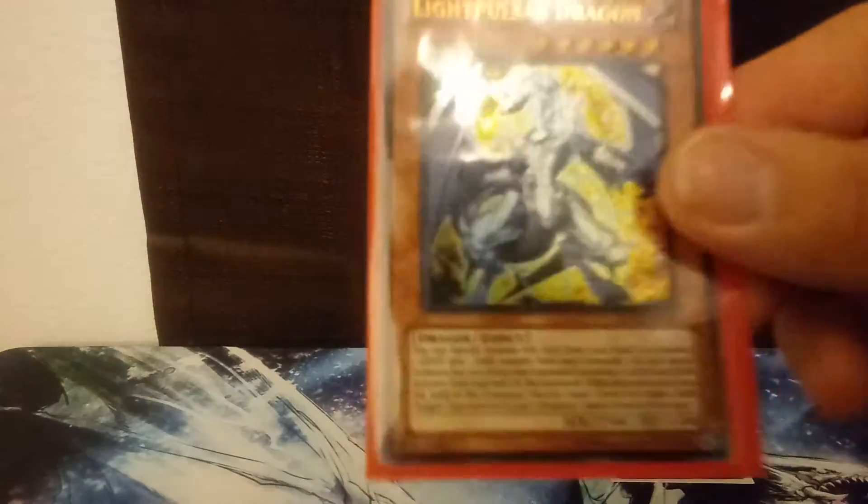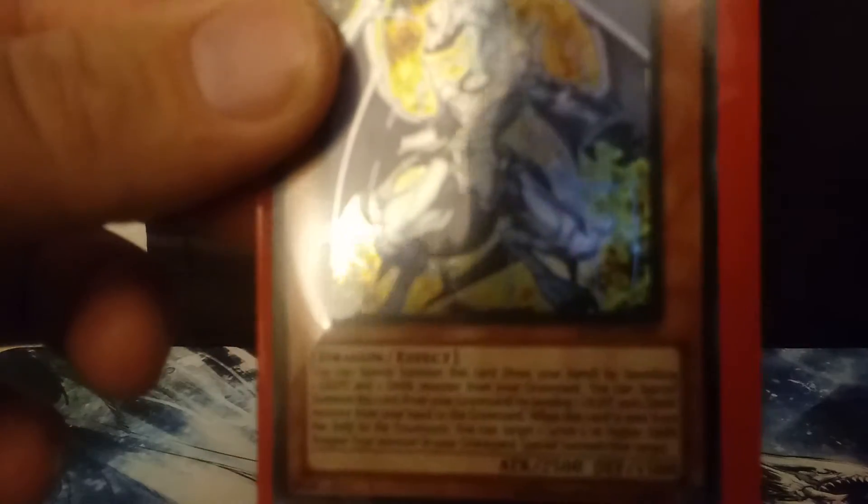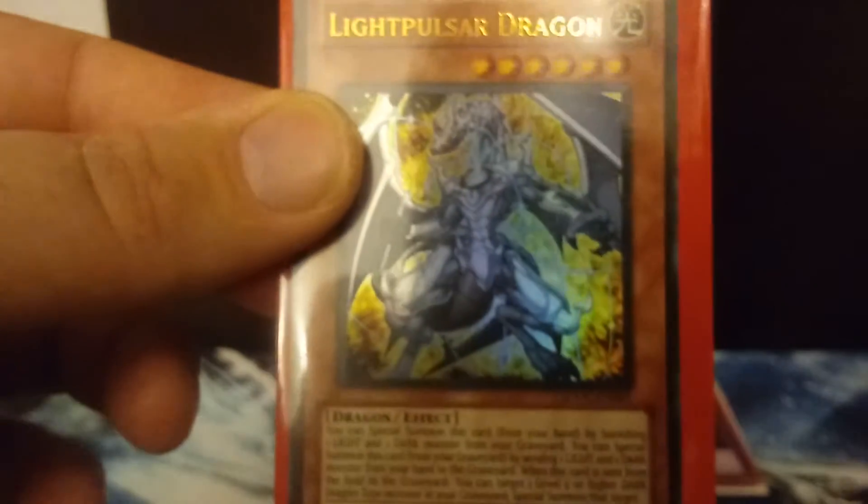For number 10, we have a kind of newer card. Not as much nostalgia, but I love this card. It's Light Pulsar Dragon. Light Pulsar Dragon is a really cool card. It's kind of like Chaos Sorcerer in the way it functions.